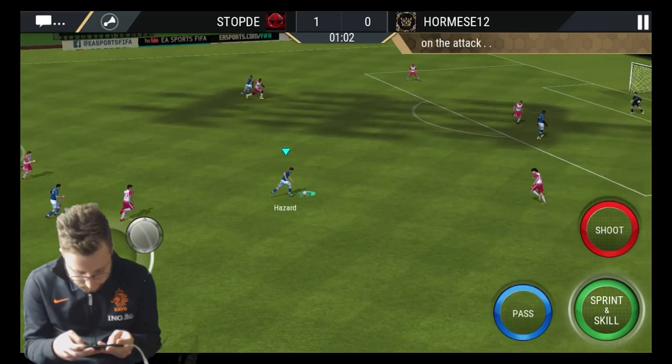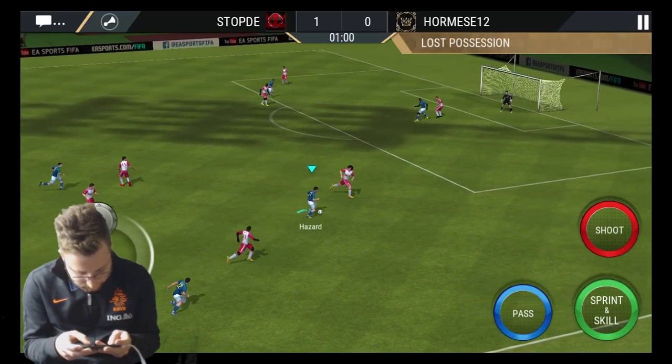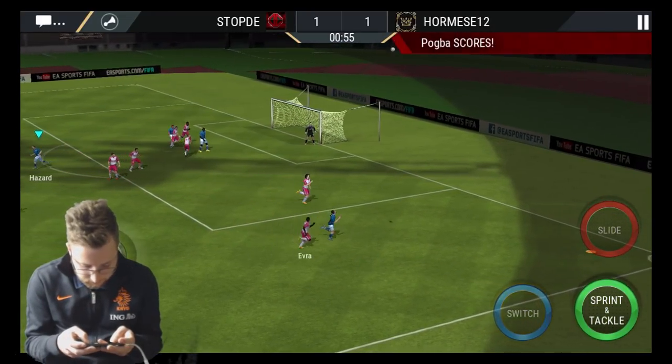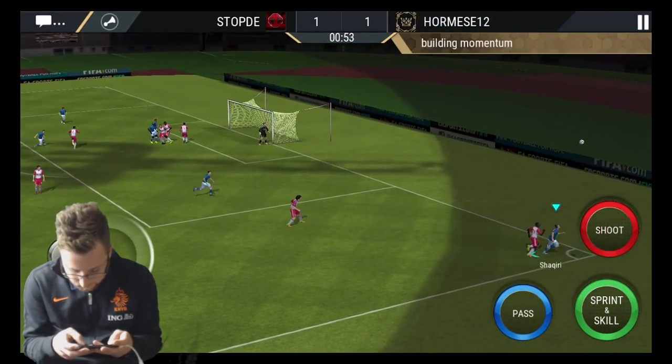Shaqiri goes up to Hazard. He's gotta get past the defense. Get past the defense, man. The ball control on this card is very beastly right now. They put one in and it's going to go out.